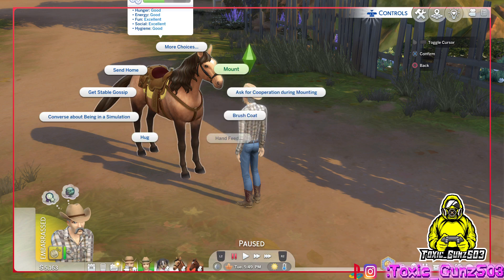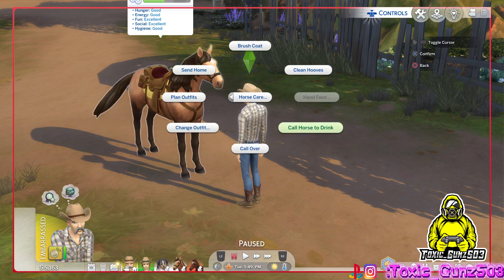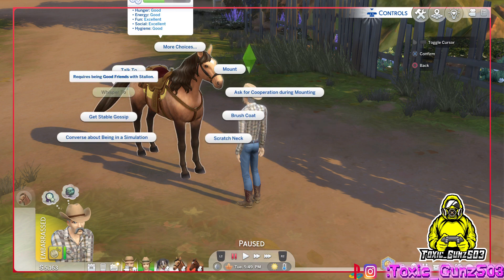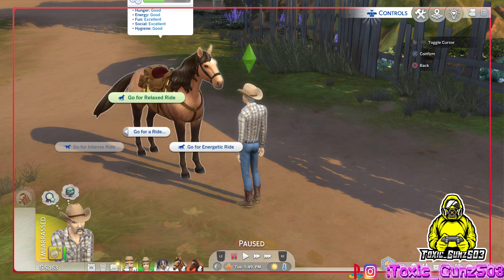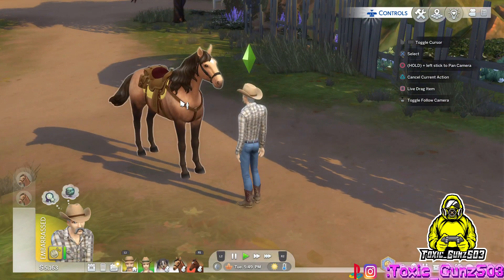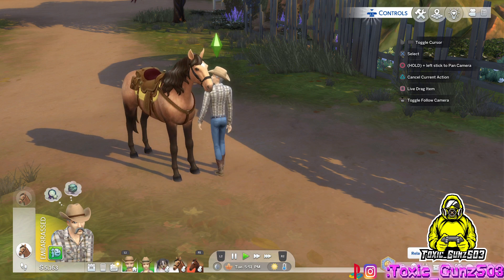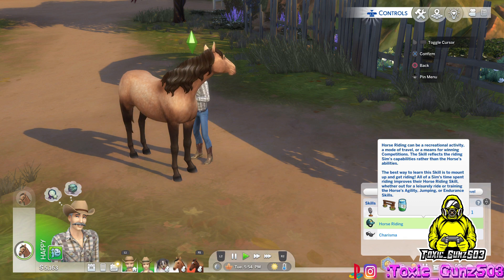You also got to go sign them up in the town hall. Let's go for a ride again. You need to build your skill level — horse riding. These buttons are freaking weird.